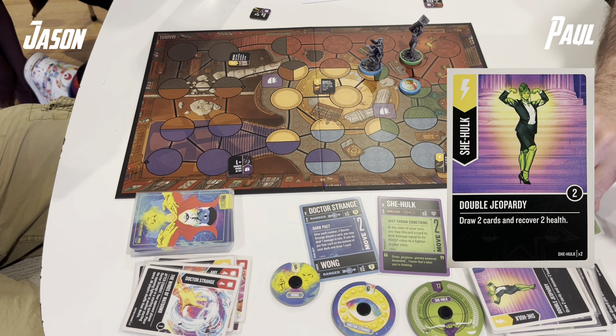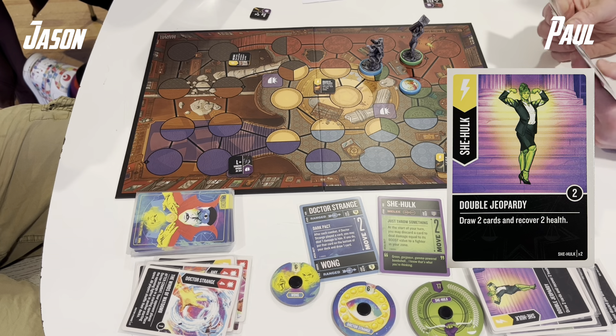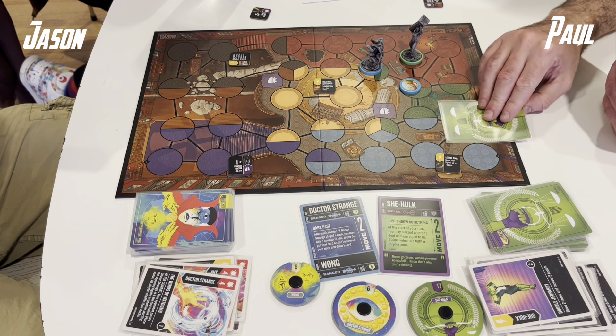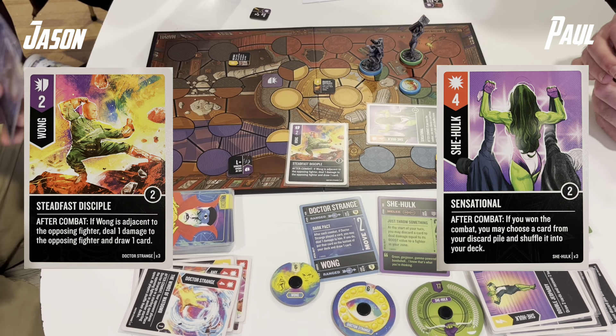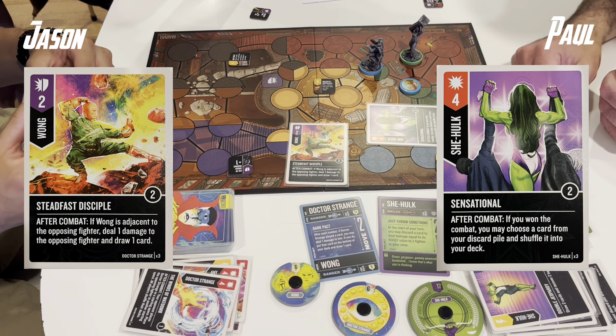Maybe try to find some healing to put myself out of auto-kill range from She-Hulk's ability. She-Hulk is looking plenty healthy on 15. Strange will swing — it's a Rings of Raggador into a green energy. There's the attempt at healing but She-Hulk fully defends it and I take a damage from the effect.